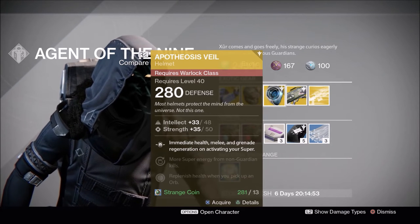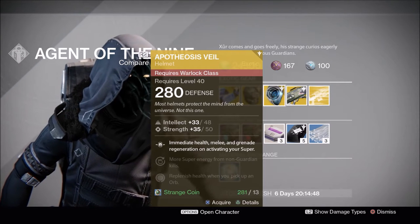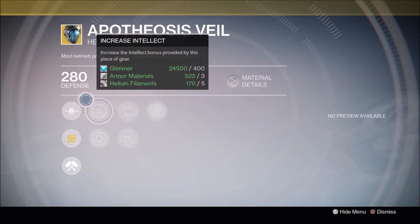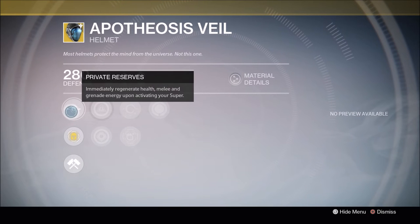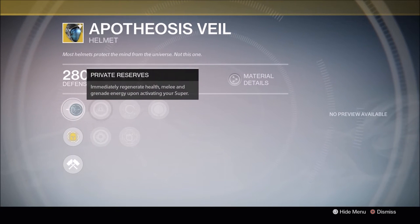Warlocks, you get Apotheosis Veil. I actually did not know that this was Year 2 — I don't know if this is its reveal for Year 2. From what I hear — and I don't have a Warlock — this is a pretty useful helm. It immediately regenerates health as soon as you activate your super. For Year 2, its additional perk is to recharge your melee and grenade upon activating your super as well. So I can see this is a pretty good PvP helm, in case you are the type of Sunsinger that does not like to use Fireborn and you'd rather use Radiant Skin — I'm sure this will help you out.